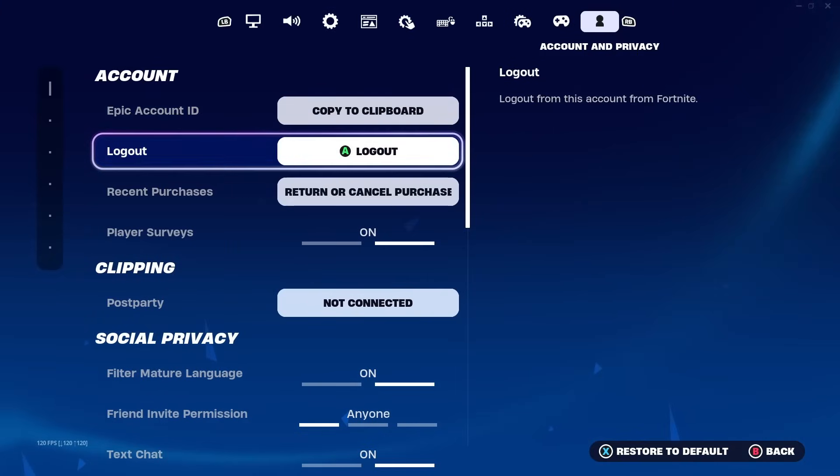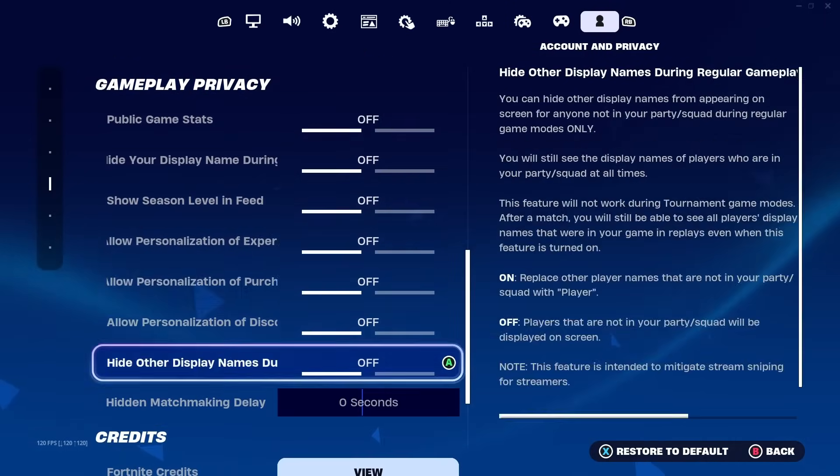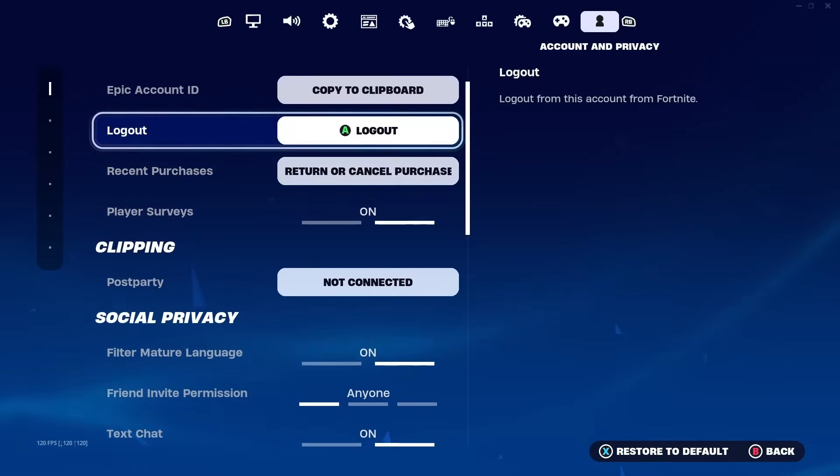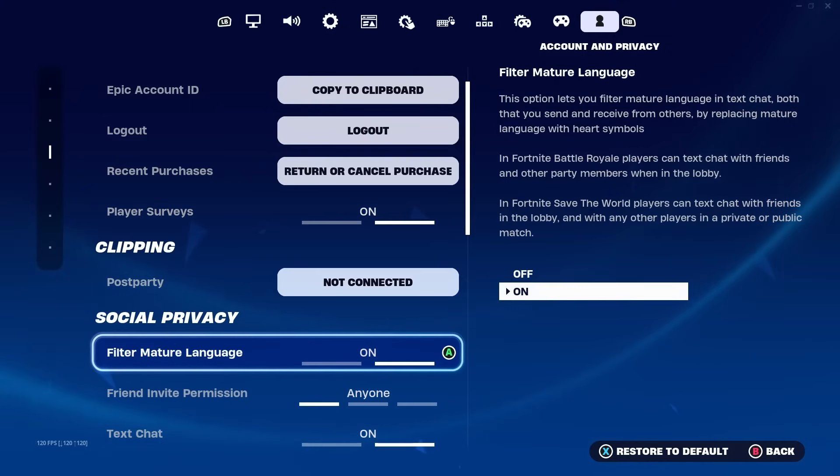Once you're in account and privacy settings, you'll see a bunch of different sections like accounts, clipping, social privacy, gameplay privacy, and stuff like that. Now I'm going to show you the settings you need to do in order to actually turn on two-factor authentication. Some of these settings are not strictly necessary, but we do them just to not risk anything.